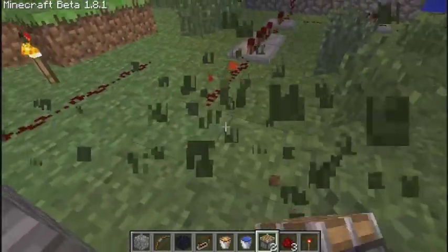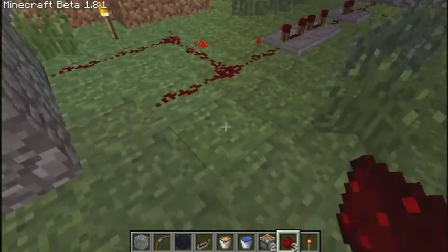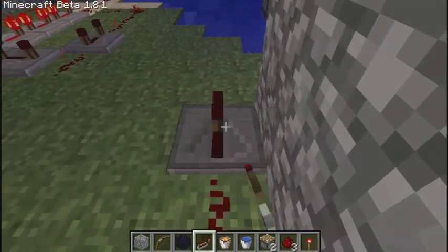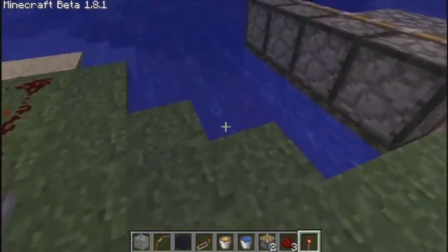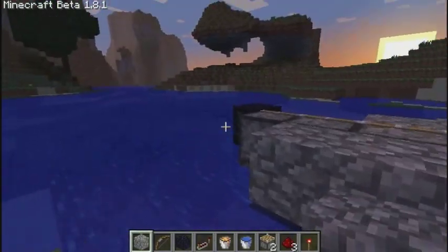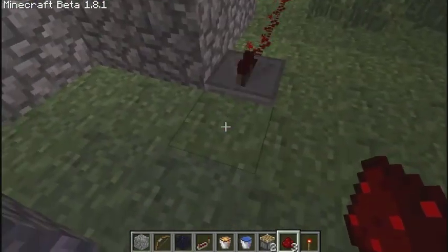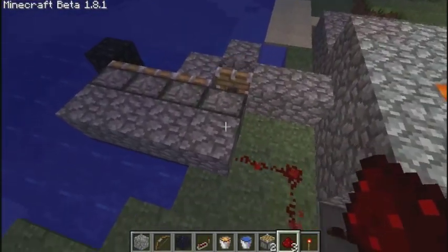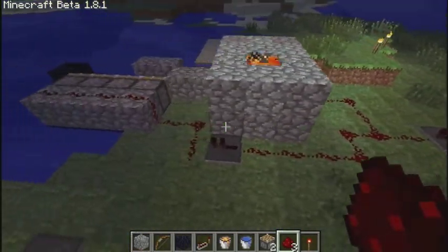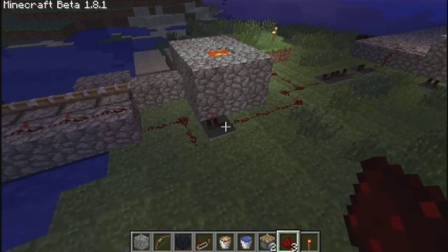You can connect your other pistons to your main power source, which I have set up on a clock. If you don't know how to make a clock, I explained this in my how-to redstone video already. Basically, all it does is a circle with repeaters so the power source gets delayed and just spins in a circle, and you can pull power off of it constantly.